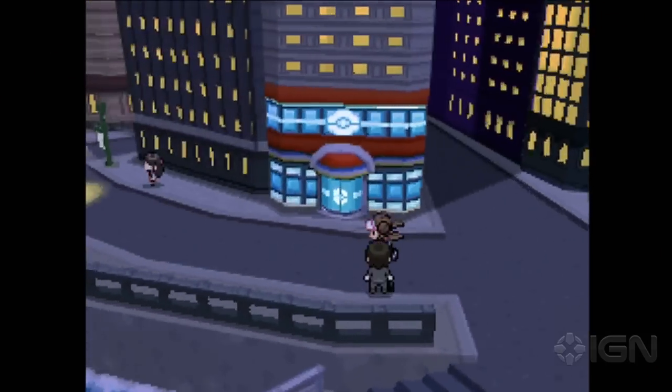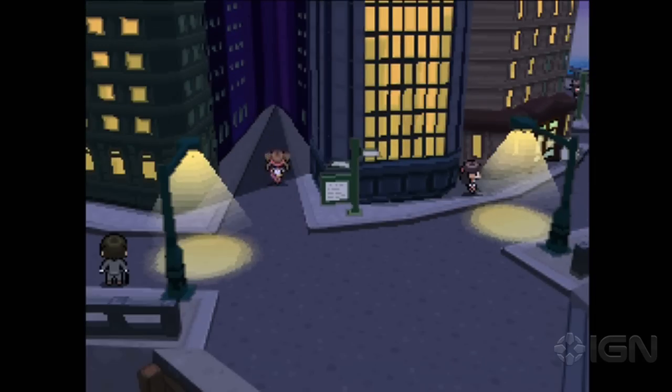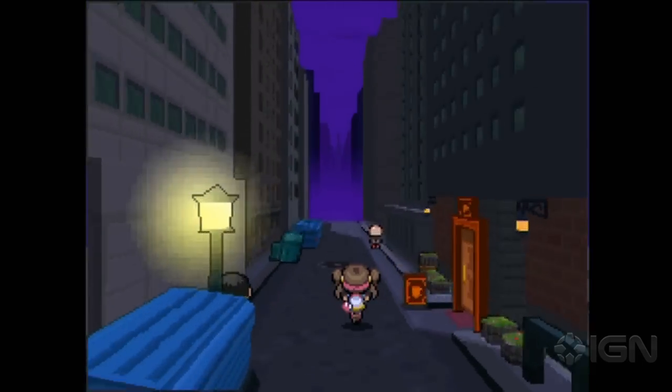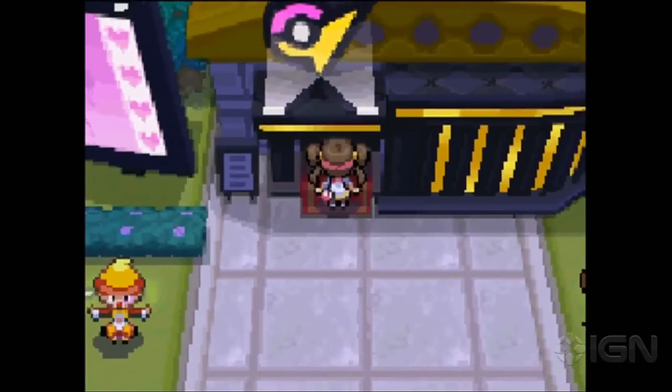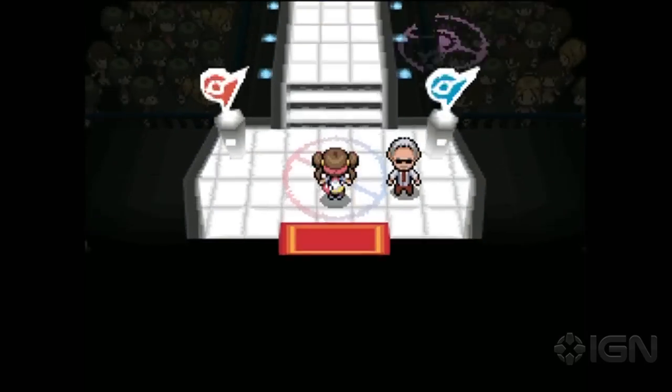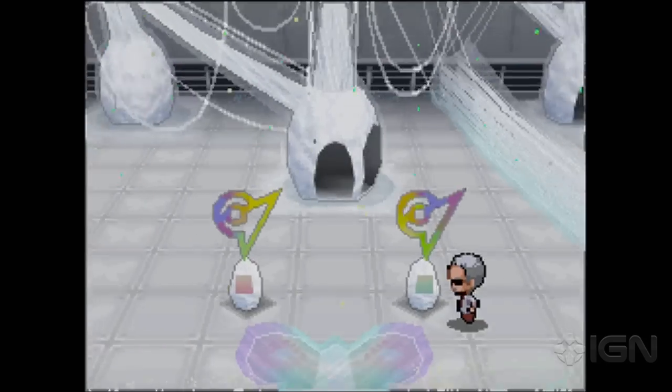While Black and White 2 sport the same visual style as Black and White, the expanded yet subtle use of 3D graphics makes for some epically cinematic moments, especially as the story progresses. Some of the locations are far grander than in previous games, and the gyms themselves are the most impressive yet, from Elisa's booming catwalk to Berg's House of Silk.